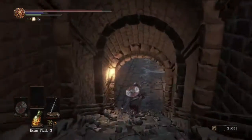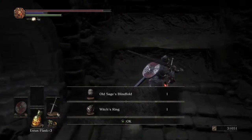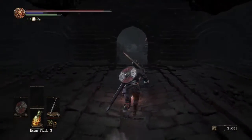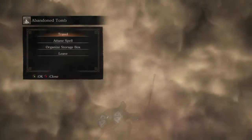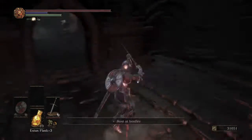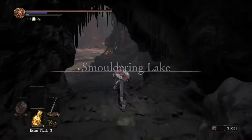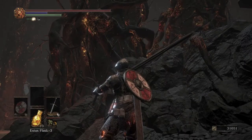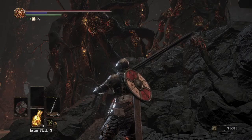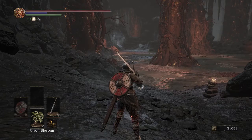Continue on down these stairs to the end of the hallway. We have the Witch's Ring in the Old Sage's Blindfold — Witch's Ring greatly boosts pyromancy, so if you are a pyromancer, definitely make sure you come down here as soon as possible. Go ahead and rest at this bonfire. We are now at Smoldering Lake. As soon as you get here, stop. Up and to the right there's a triple crossbow that is going to fire at you automatically — it has really good tracking and does a ton of damage.